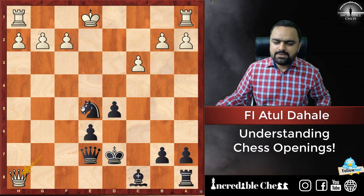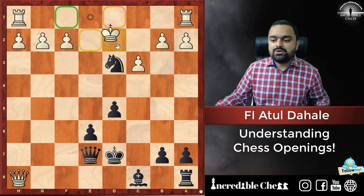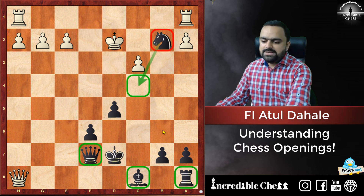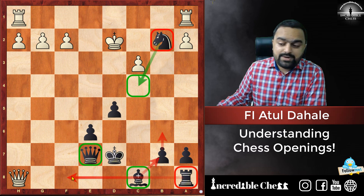If Queen H8 is played instead, we can play Knight D3 check, then King D2, and after Queen E2 or King D2, the pawn on B2 will fall. The Knight comes to C4 plus we'll play B6 followed by Bishop B7. The Rook comes into the game and Black should be winning in that case.